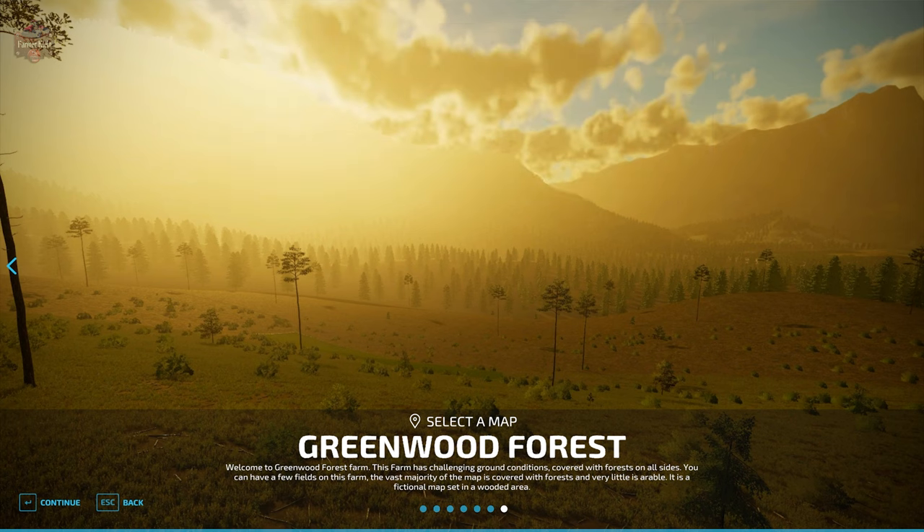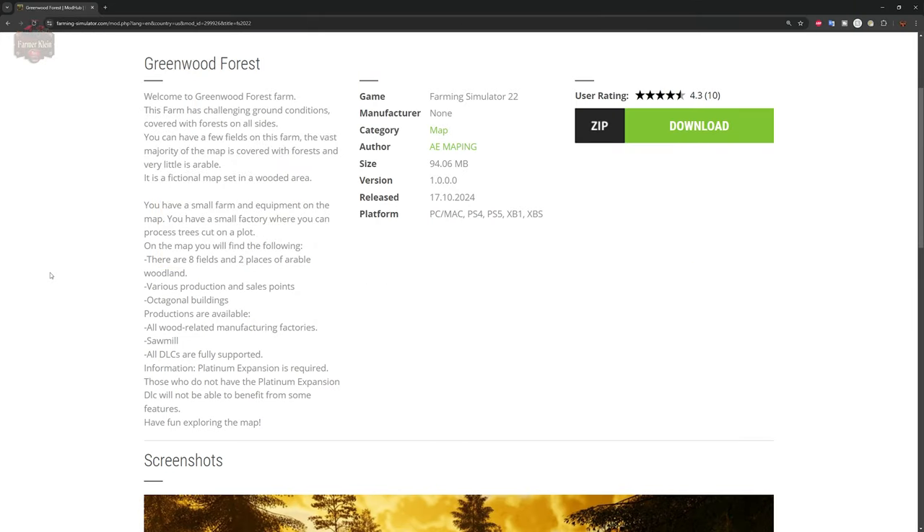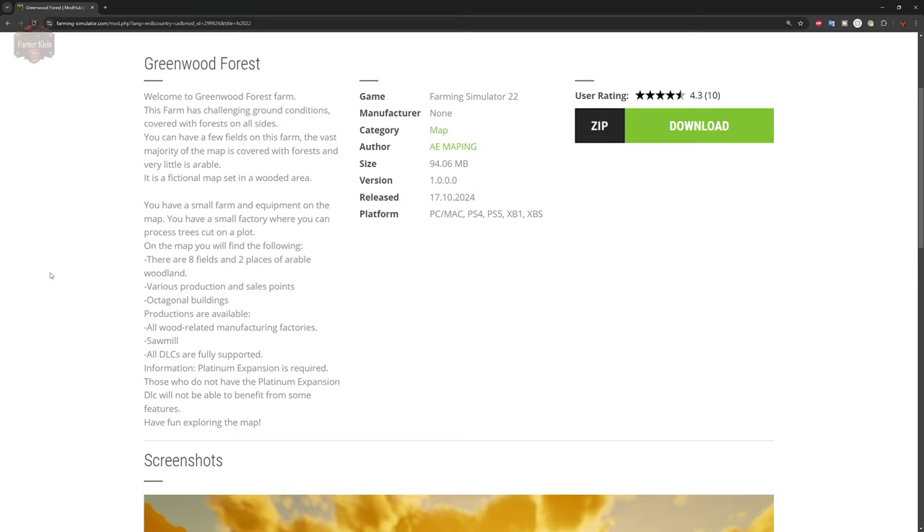The Greenwood Forest map can be found on the FarmingSimulator.com website or the in-game downloadable content menu. As of the 1.0 release, this map is available for all platforms. Let me read you some of the description: Welcome to Greenwood Forest Farm. This farm has challenging ground conditions covered with forests on all sides. This is a fictional map set in a wooded area.